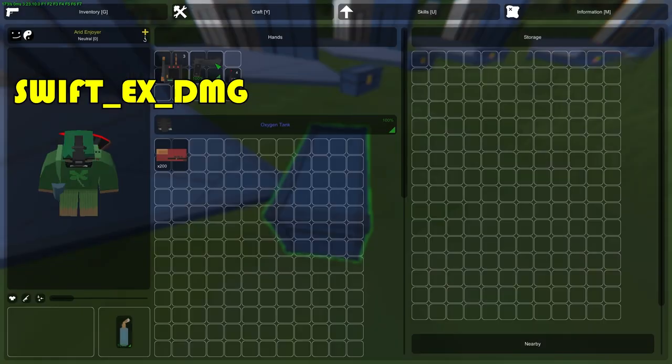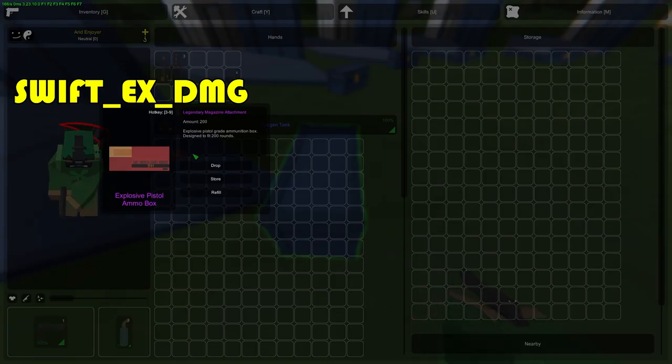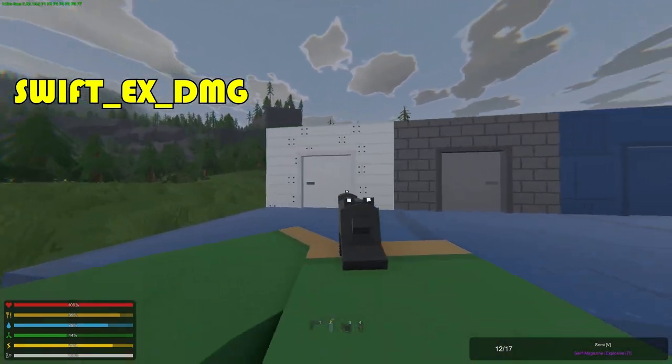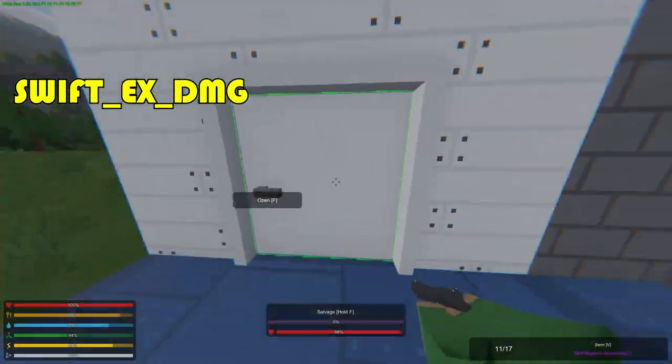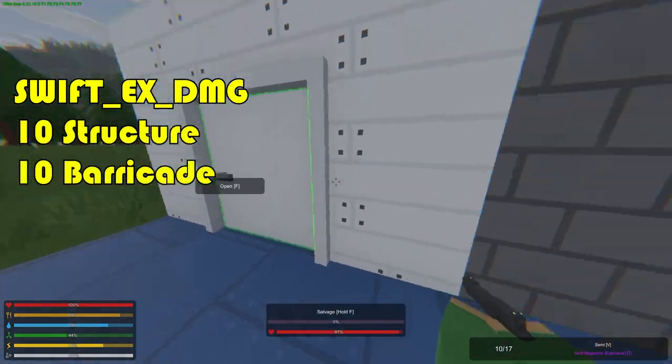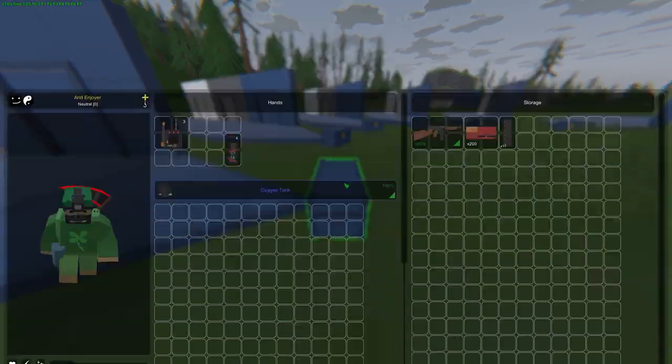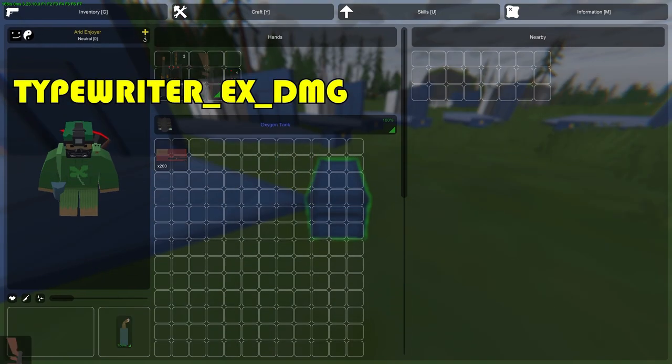Moving on to the next, which is the Avenger or Swift ammo. The ammo box has 200 rounds and the pistol magazine carries 17. The Swift ammo does 10 explosive damage to structures and barricades.